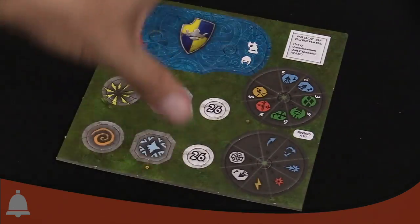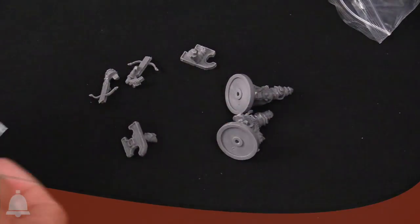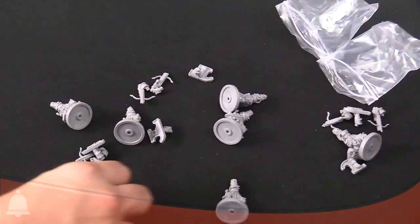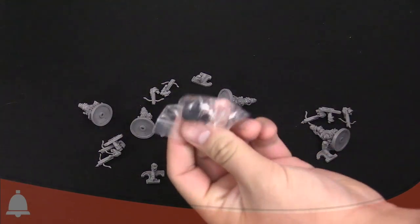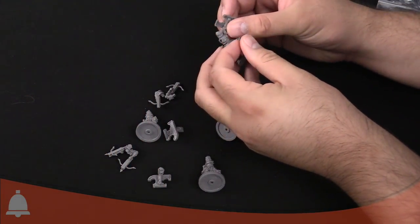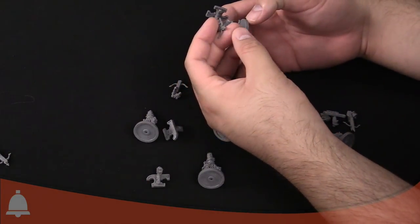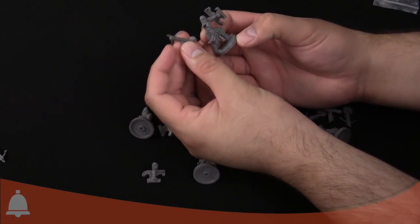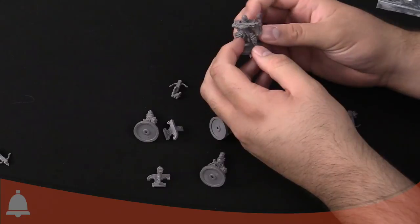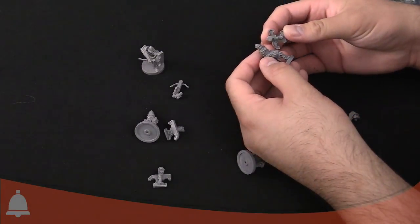We've also got your tokens, front and back. Now let's look at those minis — just dumping them out on the table. You get eight crossbowmen in total. We also get the stamp and stuff for the dial. These guys are super easy to put together — they use what Adam and I like to call the lock-and-key system where you just plug them in. It's all about matching the pegs.